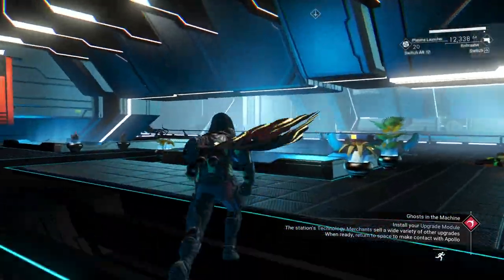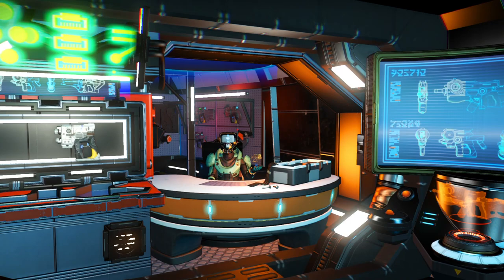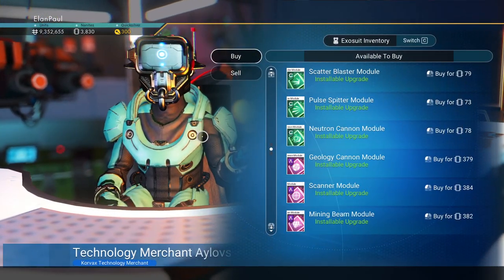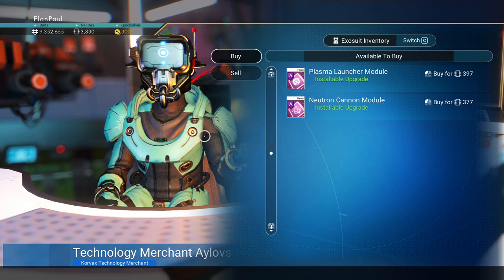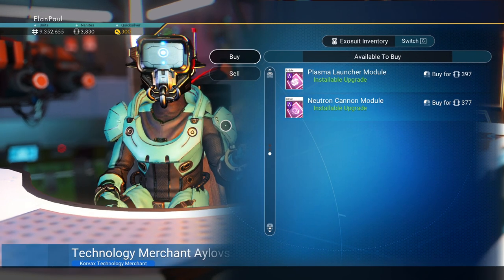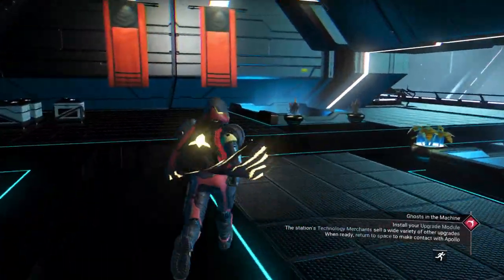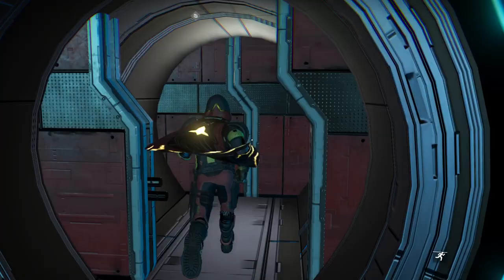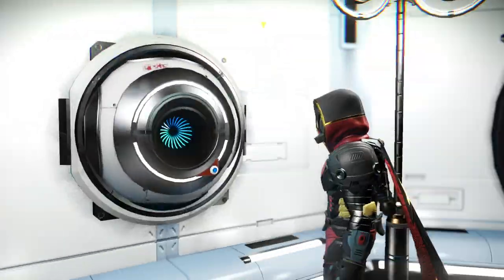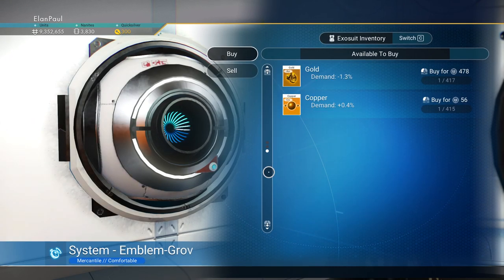If you go to these merchants you can buy the tools and everything like that — they might have other things. I got an A-class neutron cannon upgrade, but I don't think I'm going to accept it; I'll hold off on that. Let's see what they have in the space station — we can get some more ferrite, cobalt, and other stuff in here.